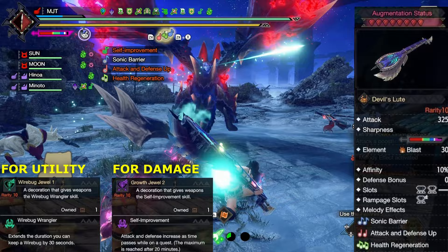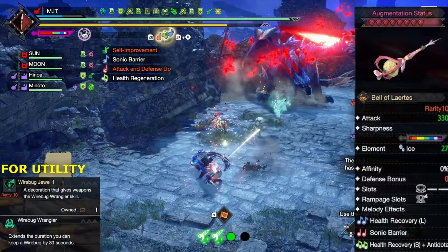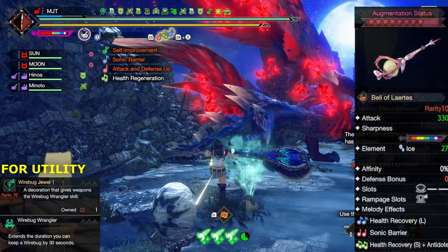My other choice is the Bell of Laertes. It does a little bit more damage than Devil's Loop, and even more so after fully upgrading the anomaly slots, since it will get more sharpness enough to reach purple.